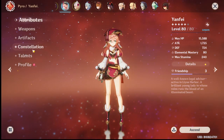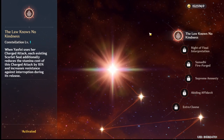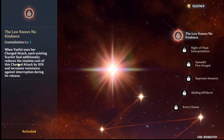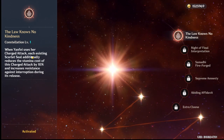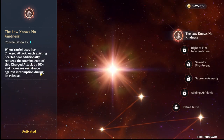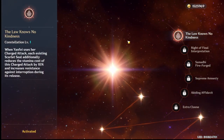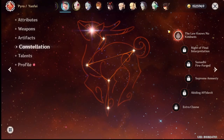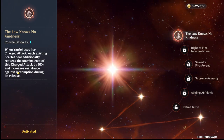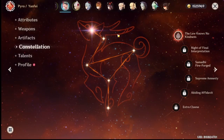As far as constellations go, C1 is the only one you'll ever truly need. C1 states: when Yanfei uses her charge attack, each existing scarlet seal additionally reduces the stamina cost of that charge attack by 10%. So with three seals, you get 30% reduced stamina consumption from charge attacks.